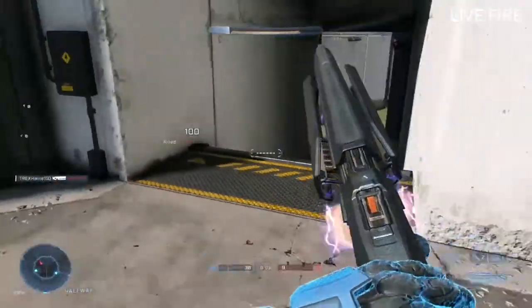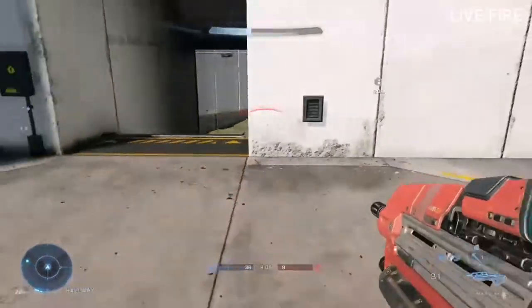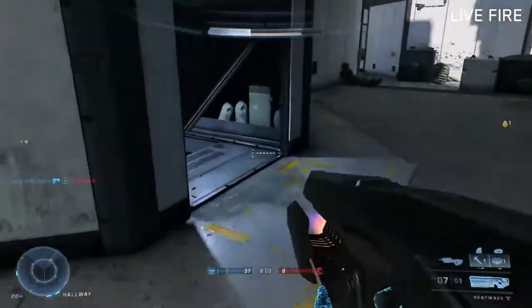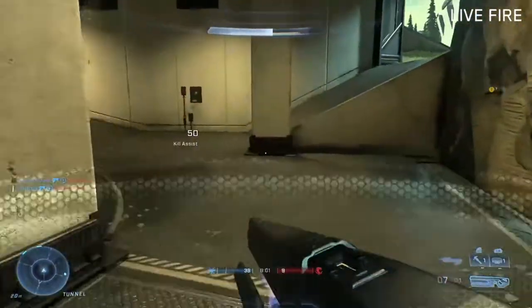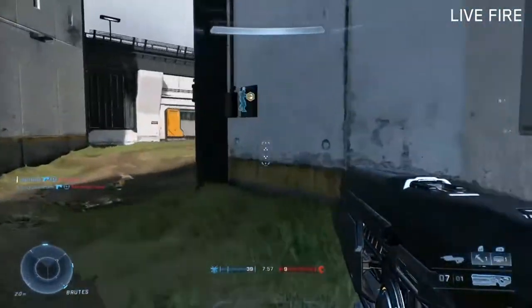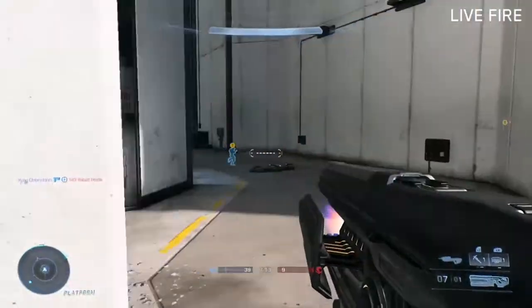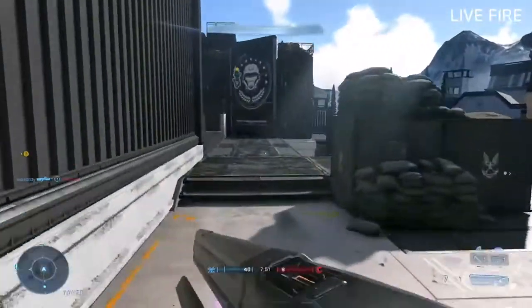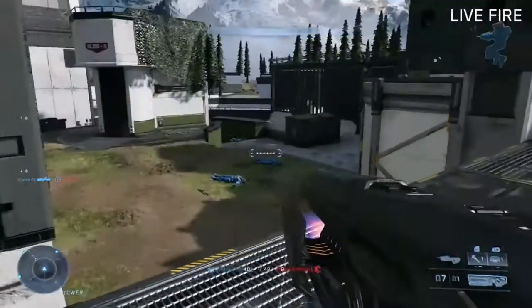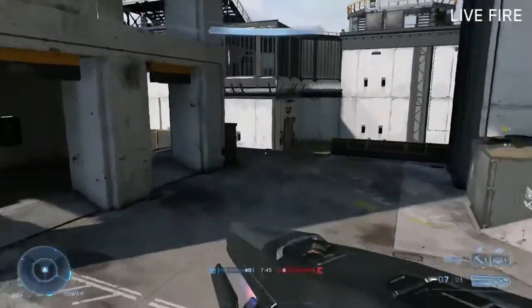However, I feel like there are two parts in the map that were barely used. There's no incentive to go to the green building except if you want grenades. There's no reason to go to the top of the tower either unless you want some sight lines with a sniper. Maybe these are by design and that's the intent, but I've just noticed I rarely went to these two places during my time playing. Then again, I was just going where the bots were going, so that may have something to do with it.